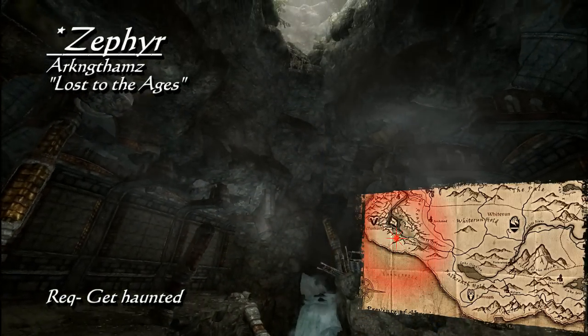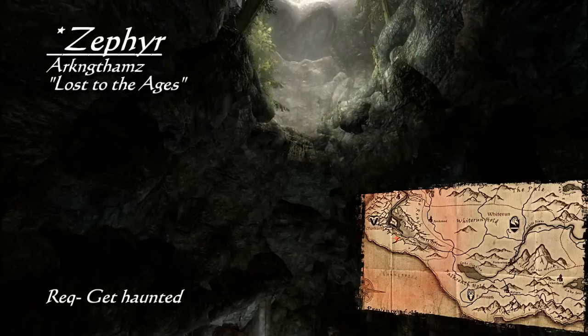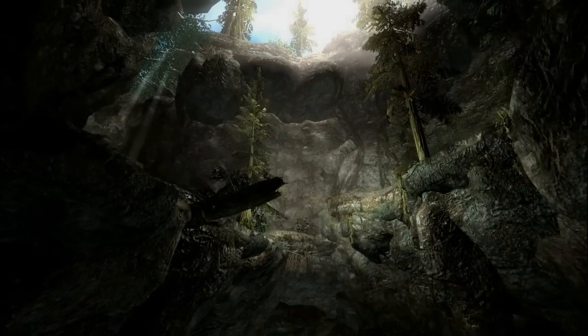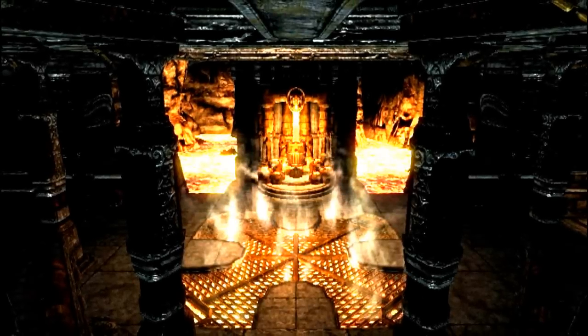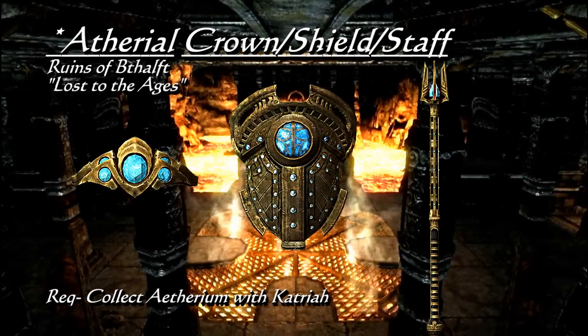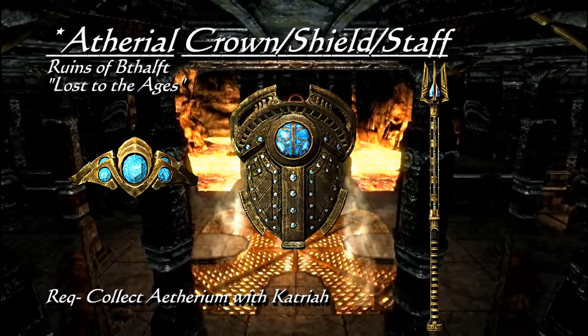Exploring this highly unstable ruin a fair distance, Katria will point out where she died and where she fell. Up high in a small clearing, at the gap that she fell from, you will see Zephyr on an overhanging log. If you choose to continue helping Katria, the end result is quite rewarding, letting you construct one of three advanced pieces of dwarven technology: the Aetherial Crown, Shield, or Staff.